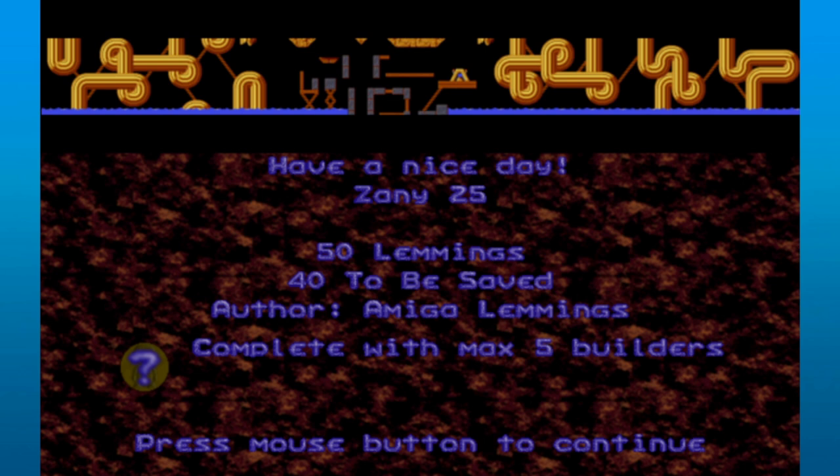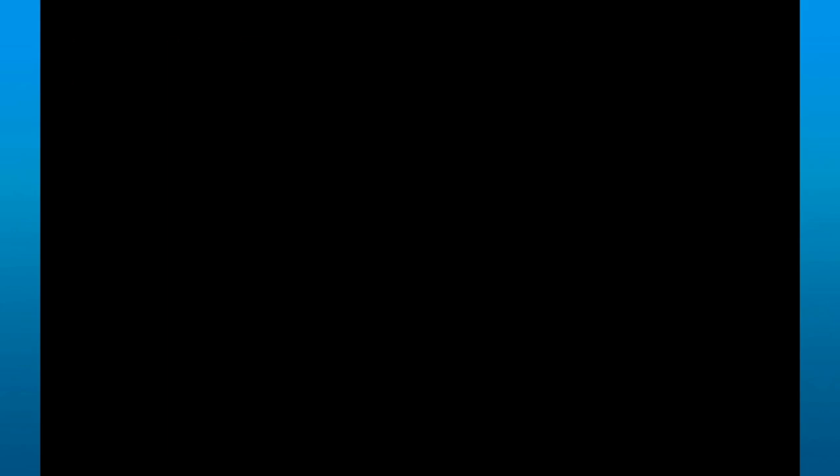I've already got one talisman, about to make it two. Complete with maximum five builders. This is a gold talisman, so obviously that means I'm going to complete it very easily. It's not like it's one of those nasty, disgusting silver talismans. I don't even have to save everybody. I just have to do this with only five builders. There's got to be a way to make that work out, so I'm going to do it.